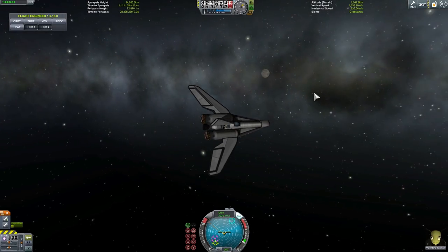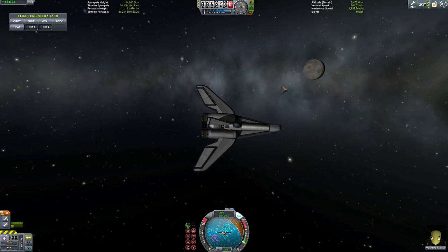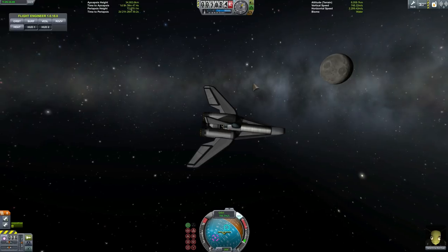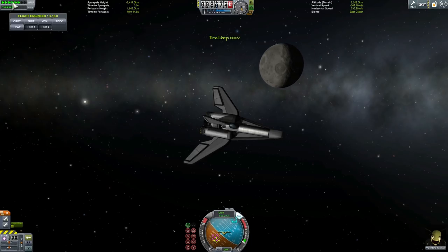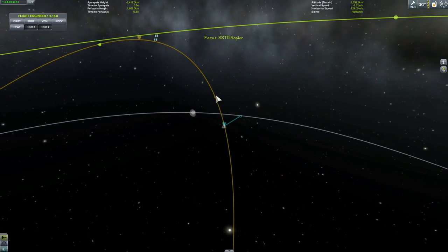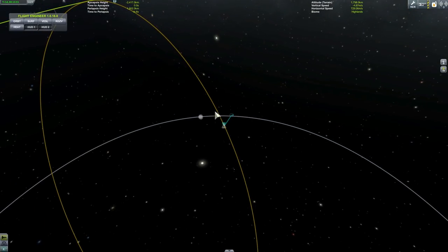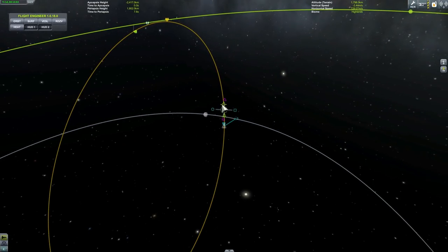Escape from Kerbin — successful! The lunar flyby maneuver is coming up. We're going to be passing by at about 1.8 million kilometers, so it's not even that big of a slingshot. But if you really wanted to save fuel, you could wait for just the right time to use this maneuver — I'd estimate it saves at least 200 meters per second delta-V. So here we're going to add another maneuver and this time try to aim directly for Minmus.